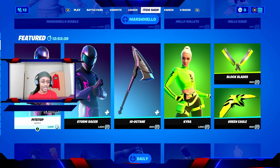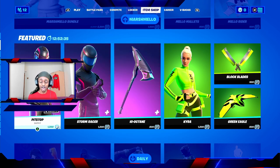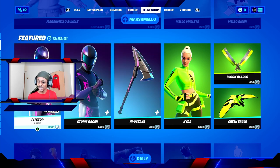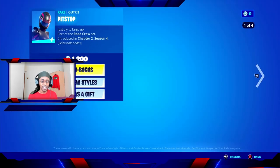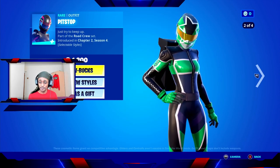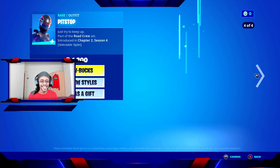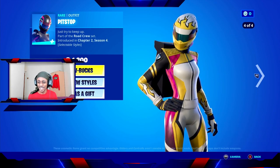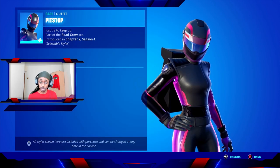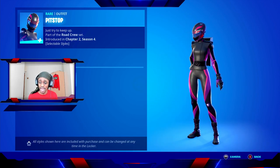Moving along, you can also see there's a featured set. We have Pit Stop, Storm Racer, High Octane Pickaxe, Kira and Green Eagle, and Block Blades. You can preview these styles — for example, Pit Stop is a female GP racer skin and she has multiple alternate styles. There's actually more than two: you have a default colour which is grey, purple and pink.